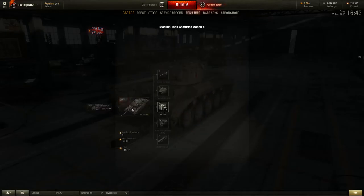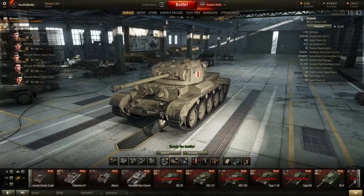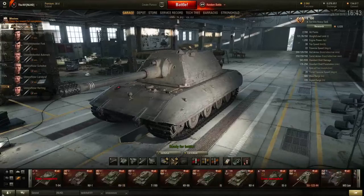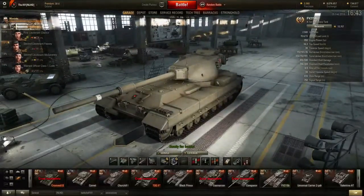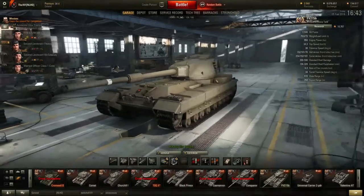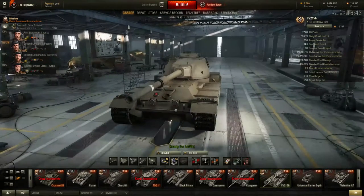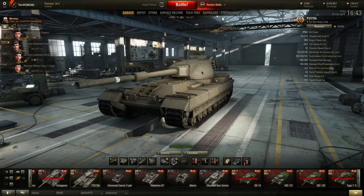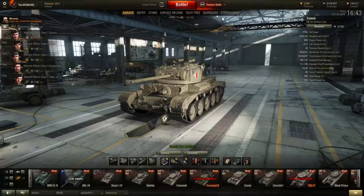I really do want the Centurion Action X — not because I want to do the FV4202P missions, but because I want to get another tier 10 after god knows how long. My only tier 10 tanks, for those who've watched my channel for a long time, are the E100 and the FV215b. Although I hope the FV215b won't get replaced because I absolutely adore this tank. It was my first tier 10 in the game, though my stats in it aren't great since I didn't really know how to play tier 10 at the time.